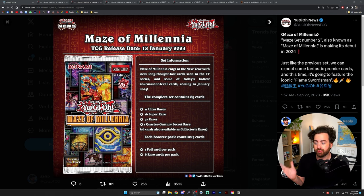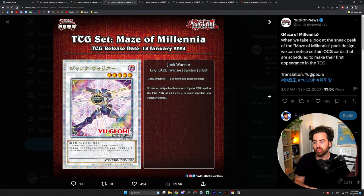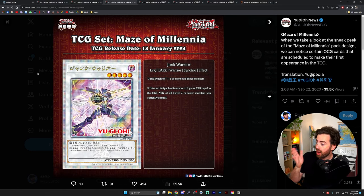We can already see a lot of interesting things on the cover image, courtesy of YuGiOh News on Twitter — follow them, link is in the description. There's new Flame Swordsman support which is exclusive, similar to what we got with Gate Guardians, some Illusion stuff, Bonfire which is a very crucial and important card, and also the alt art of Junk Warrior, which is the first card we know is guaranteed in the set.